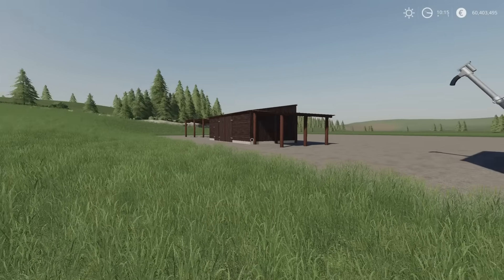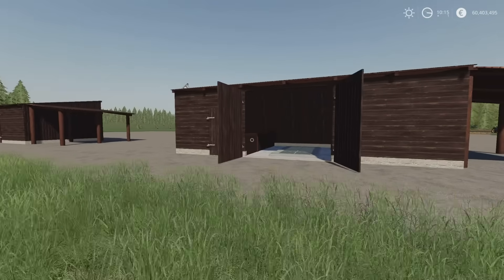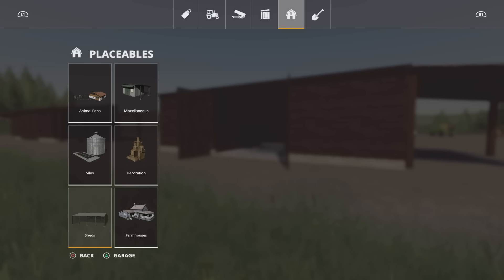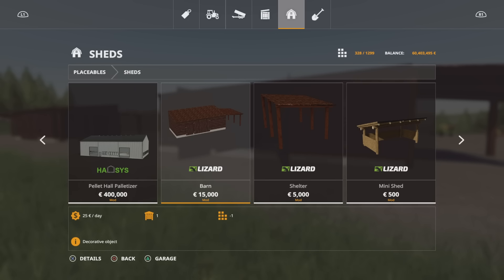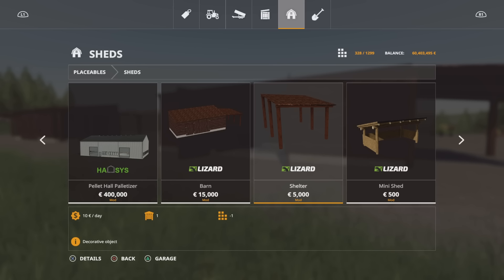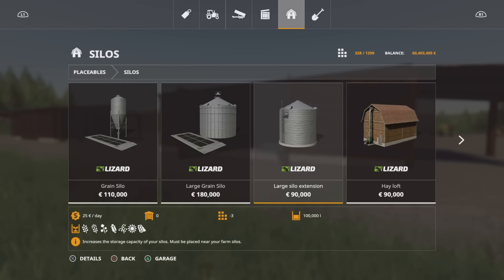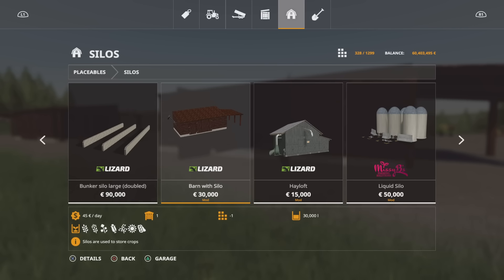7 slots, 4 slots and 2 slots. You'll find these under placeables and sheds - well, 2 of them under sheds. The barn's £15,000 and slot count goes down from 4 to 1. The shelter's £5,000, goes down from 2 to 1. And then the first one, although we're looking at it last, is the silo, which is £30,000.